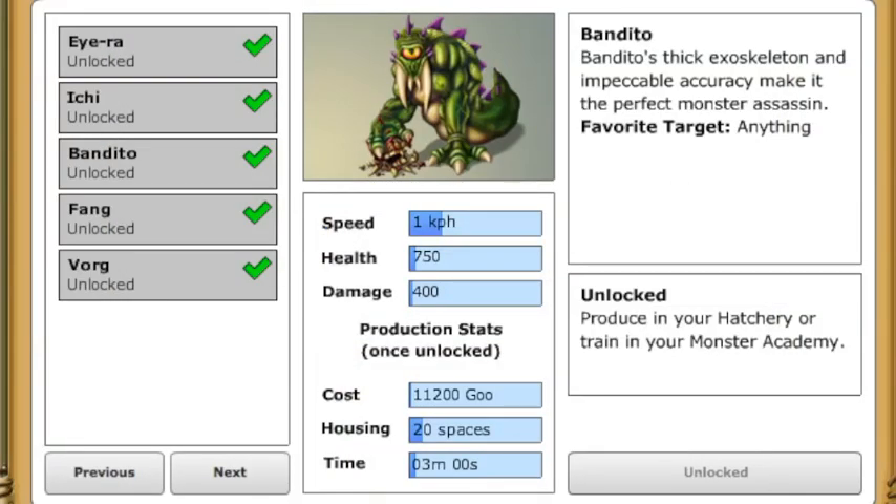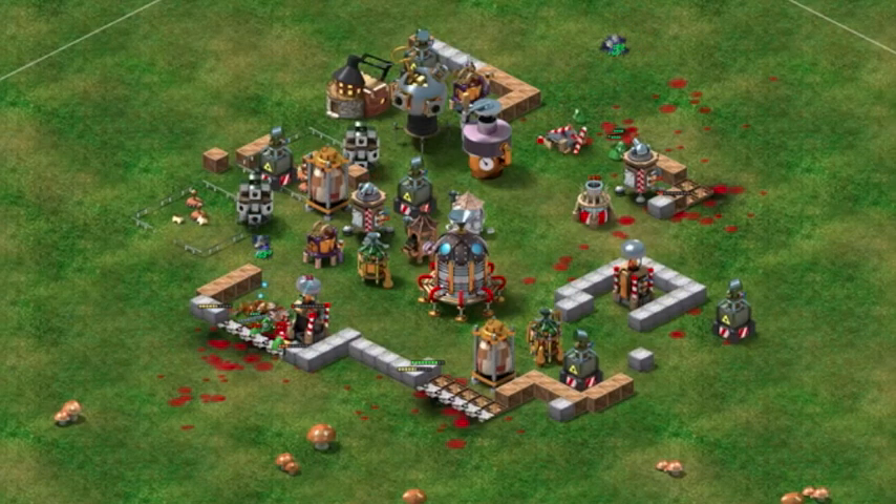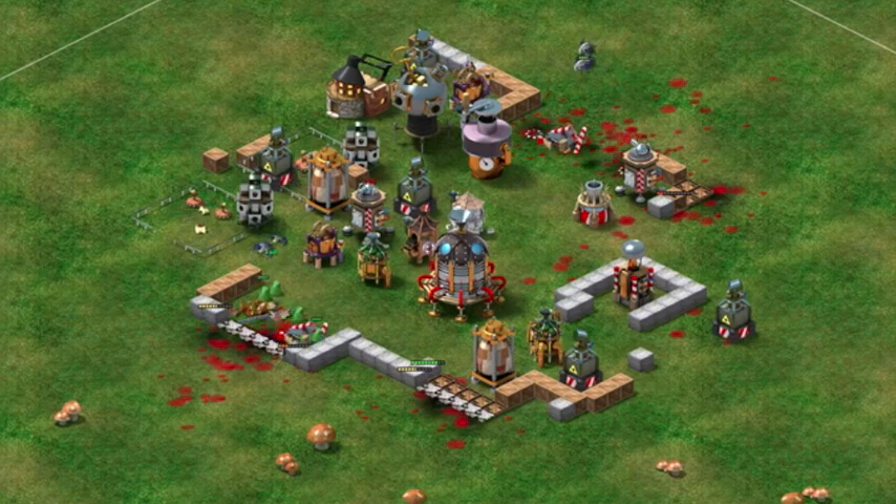Bandito, or the assassin monster, has a thick exoskeleton that protects him from attacks. A higher level general monster, like Finks but stronger, Banditos will target anything in their path and can be very effective in taking down buildings or looting resources.